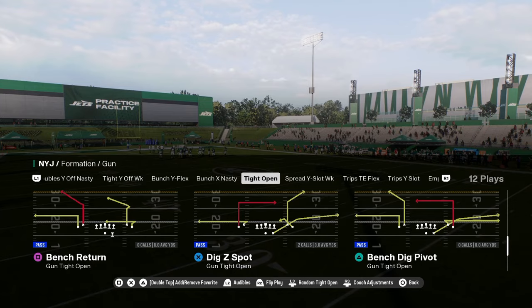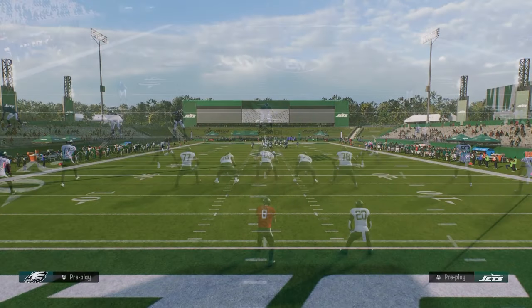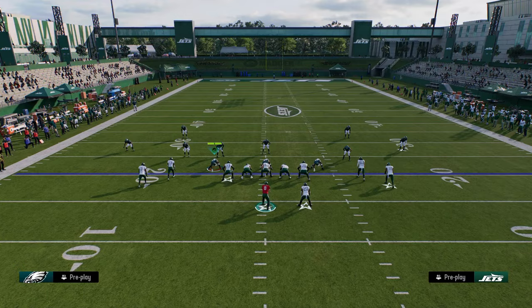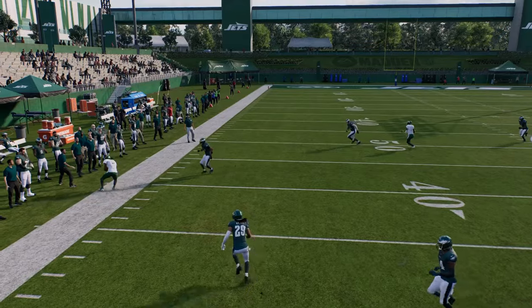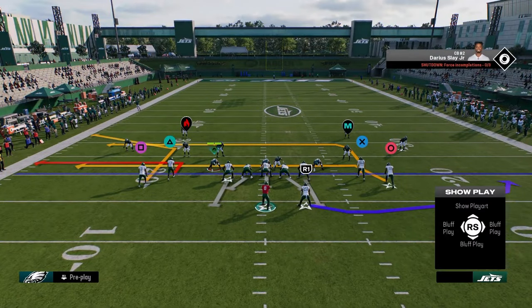Bench dig, pivot — any of these plays is fine. A lot of tight opens have a short corner. The reason these short corners are really effective this year is, let's just say they're playing hard flat coverage. I feel like the short corners are hard to switch stick because they cut so sharply. So that's another thing that makes this offense really good.